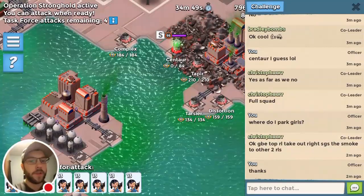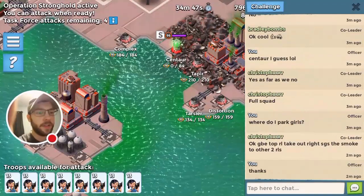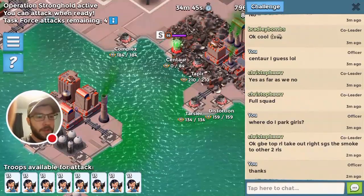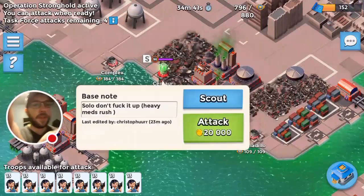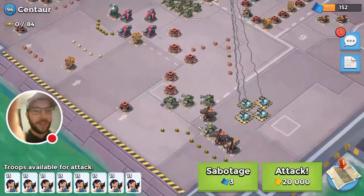Alright, we've got an operation attack. The plan is fully boosting Centaur, GB the top rocket launcher, take out the right shield, and smoke the other two. Let's see how this goes.